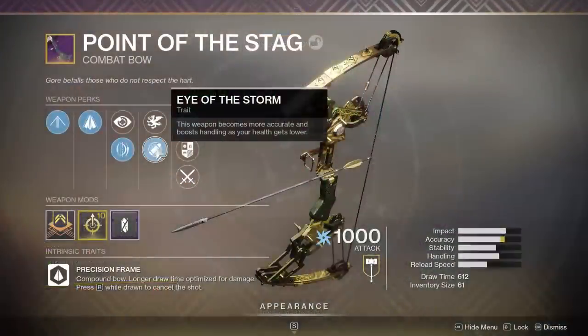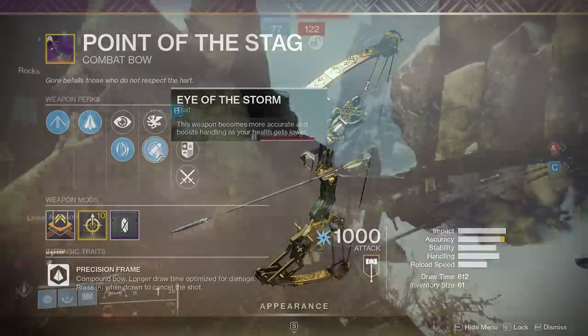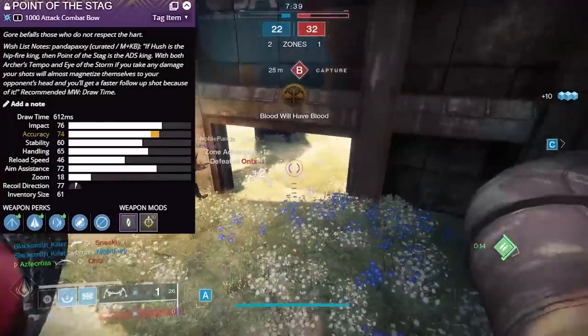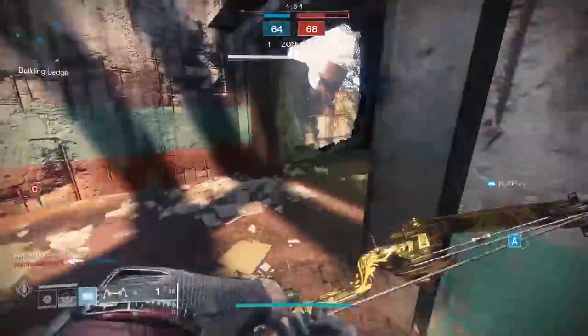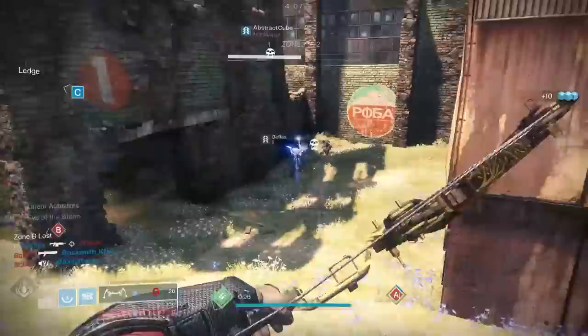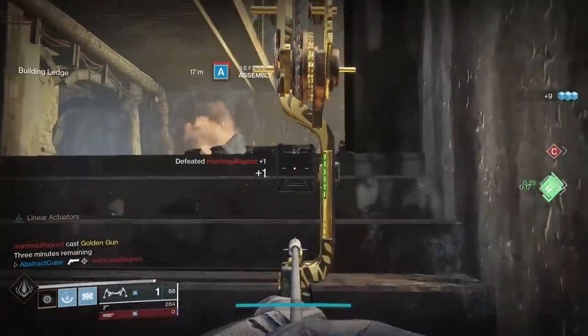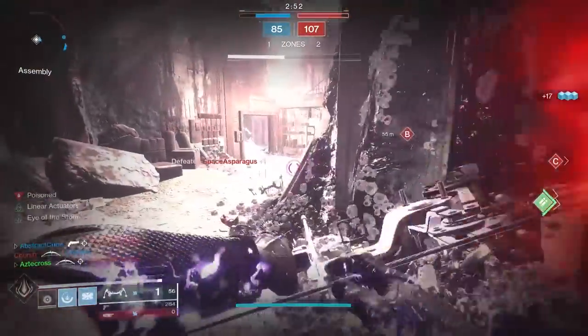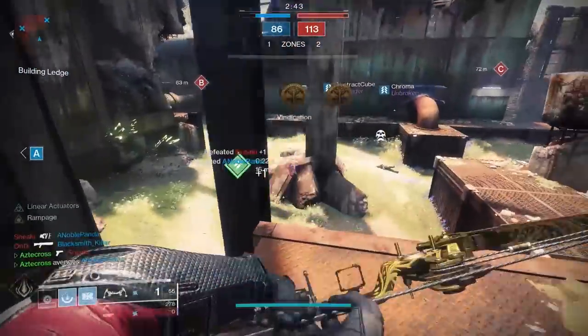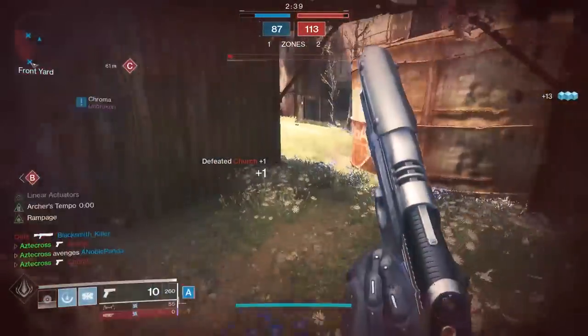Underneath Vorpal is Eye of the Storm: the weapon becomes more accurate and boosts handling as your health gets lower. This is where I feel like a pinnacle perk could have been thrown in — imagine a take on Eye of the Storm that not only boosted accuracy as your health got lower, but also boosted draw time. That would have been nasty. But just this bow on its own, with that plus-10 accuracy and 612 draw time, I was actually really impressed with it. Eye of the Storm is another perk we have not seen on a bow before, so there is a lot of uniqueness here. It's not pinnacle, but it's definitely in that territory of being a ritual weapon.